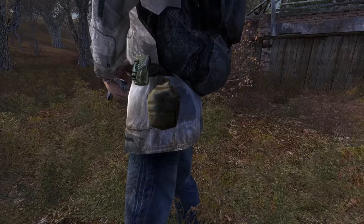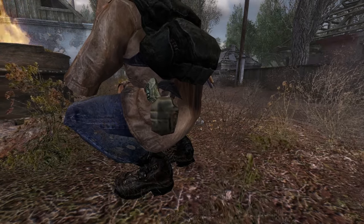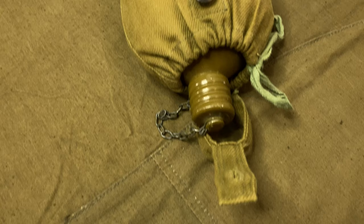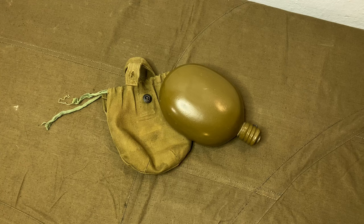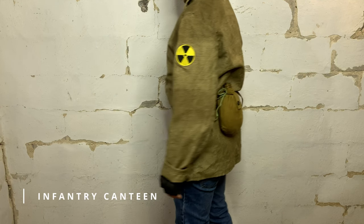In the original series, novice Stalkers carry something closely resembling a US army canteen of the Alice system, which is, just like the M9, an unrealistic candidate for our purpose. We decided to use a standard issue Soviet army canteen instead. It comes in a fabric cover designed to be mounted on a belt, just like the American counterpart. They're sturdy, cheap and abundant, which is exactly what we are looking for.